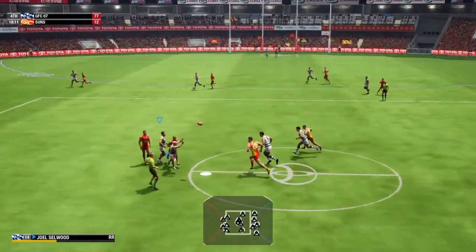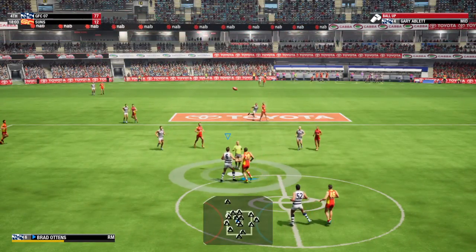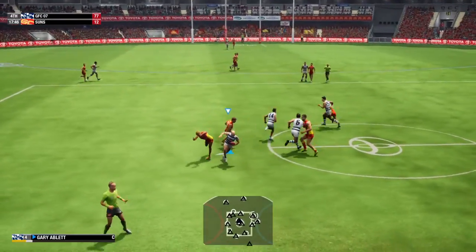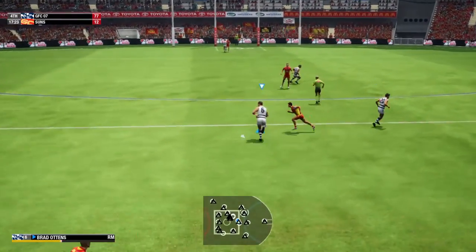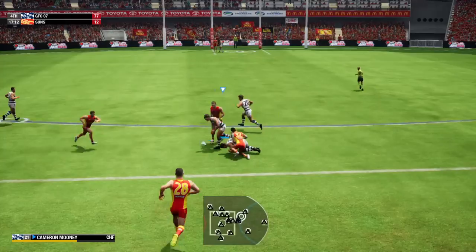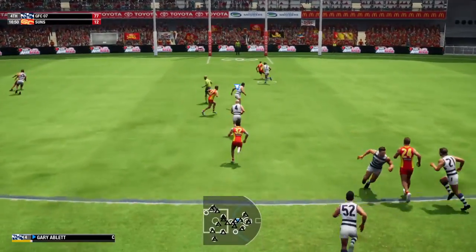The home team are taking advantage of their Ruckman's ability — it gives them first use at the stoppages and forcing the opposition to defend. Pushes through with power. Number 52 moves it by hand — he's really making an impact in this game, Gaz. You're right, Huddo — he's an absolute ball magnet.